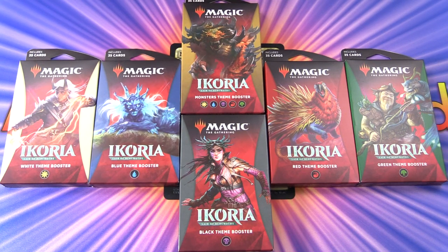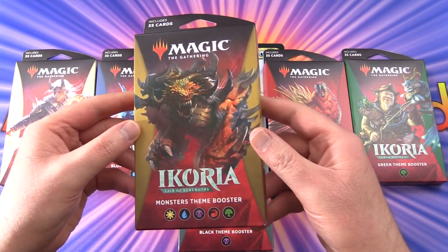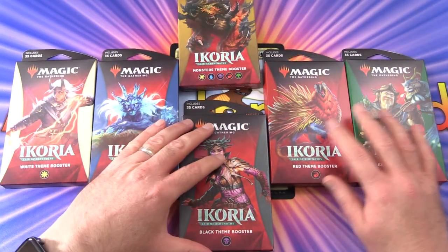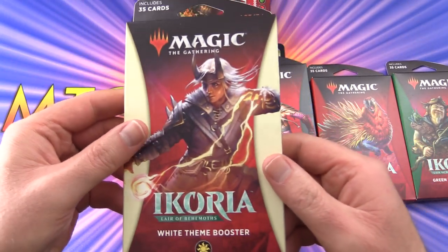Today on MTG Unpacked we're getting stuck into the new Ikoria Lair of Behemoths theme boosters. We've got one in each colour along with a new monsters theme that covers every colour, which we'll take a look at later in the video. These things go for about 8 bucks each, so let's check it out.